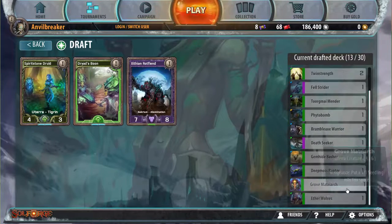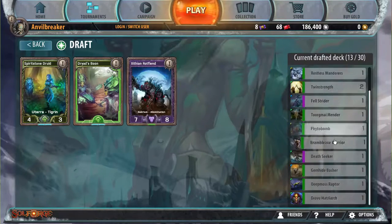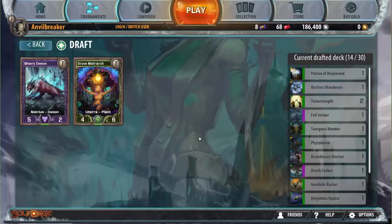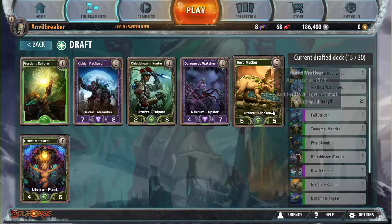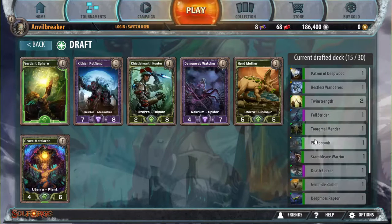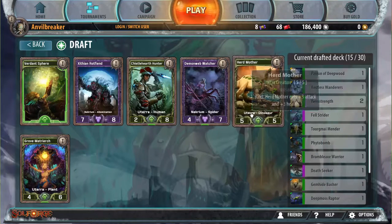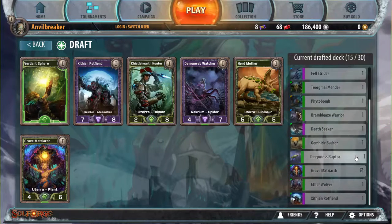Zithian Rotfiend is one of those few cards that's just really really strong — I'm gonna take this. It's one of the few Necrium cards I think is better than taking a mediocre Utera card. Then Grove Matriarch pretty easily. Grove Matriarch versus Herd Mother — I've got a patron, which is an easy way to get two attackers, two Grove Matriarchs, an Etherwolves, and a Death Seeker, which is a pretty good way to trigger raid. I think the upside of Herd Mother is high enough that I want to pick it — I don't want a fourth Necrium card in case I'm forced into more Necrium later.